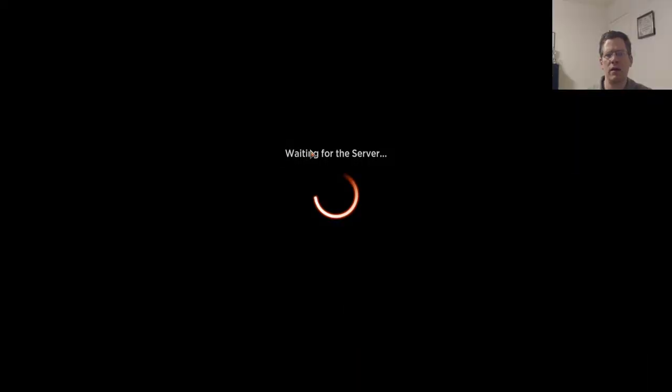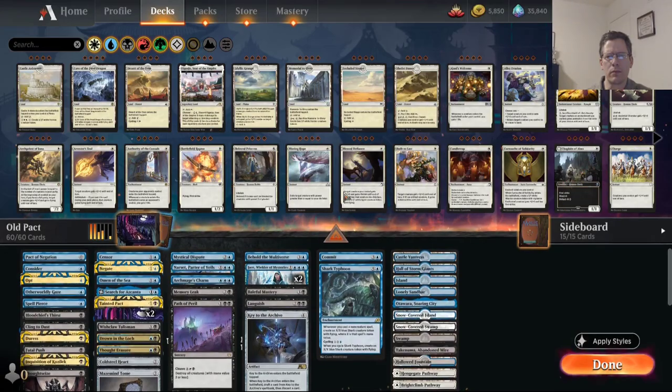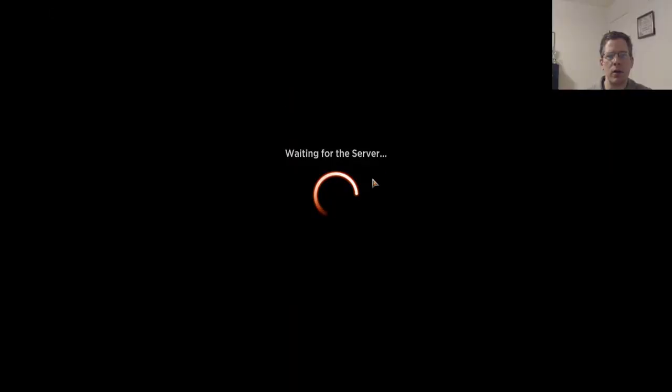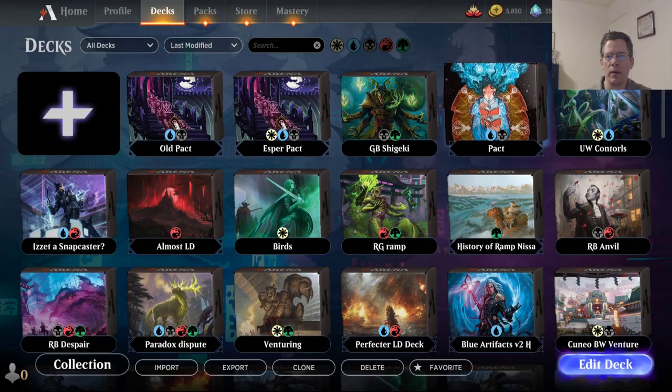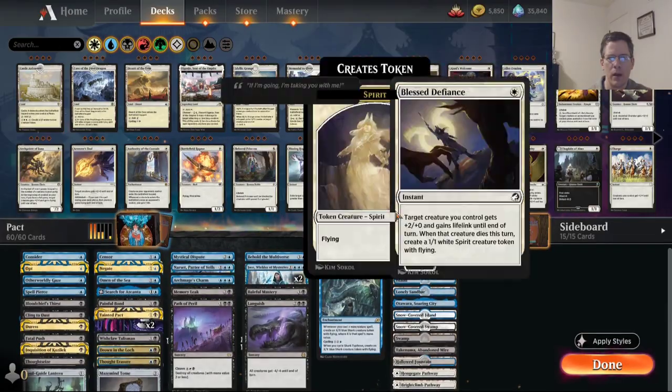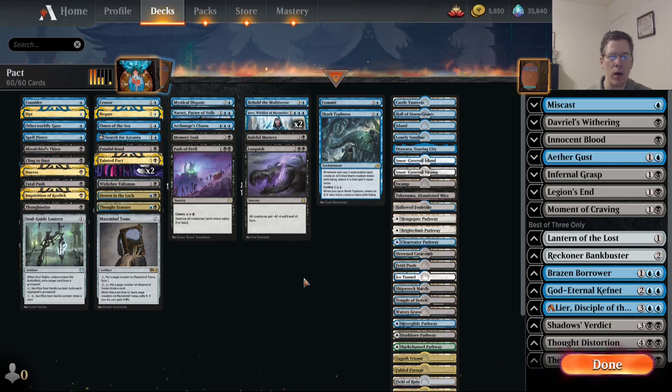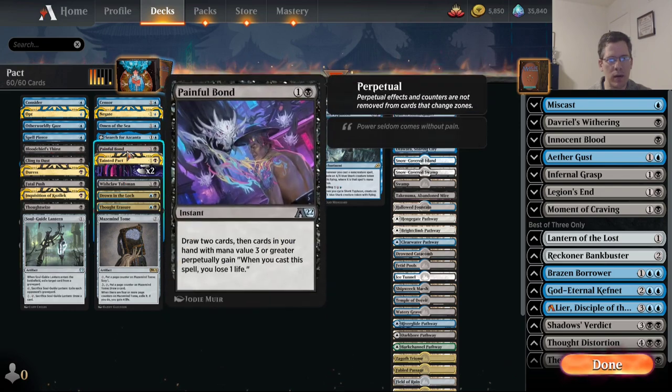So for starters, this is the Tainted Pact list as it appeared in my last YouTube video, and it's really, really similar to the list that I'm about to show you, which is my current build. So let's jump to the current build and I'll point out the differences. This is the current build I'm playing, and there's one difference I've made since the Set Championship because a new card's been printed, which is also one of the reasons I want to make this video.